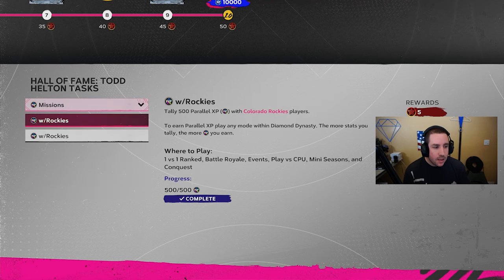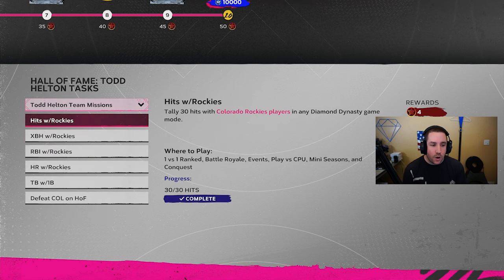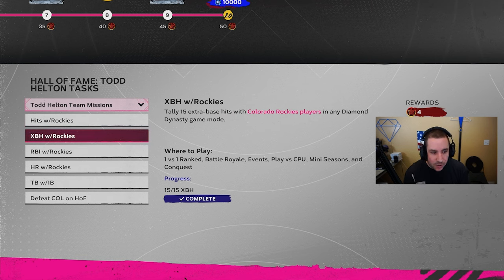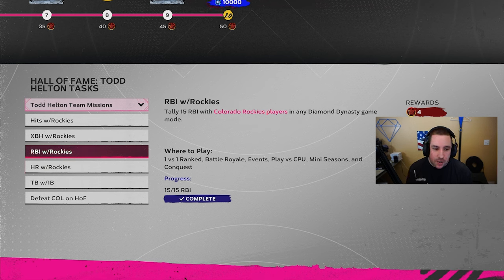PXP with the Colorado Rockies — 500 PXP gives you five stars, and they also have a repeatable one: another 500 PXP with the Rockies gives five more stars. You can repeat this over and over until you hit 50 stars. But the better method is your team missions: hits, extra base hits, RBIs, and home runs with the Rockies — four stars each, that's 20 right there.